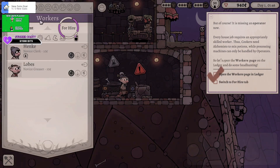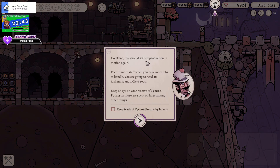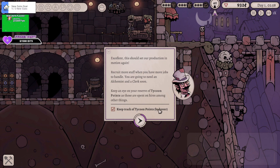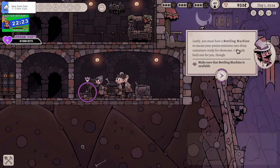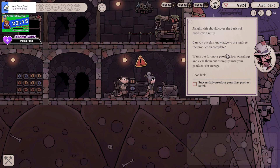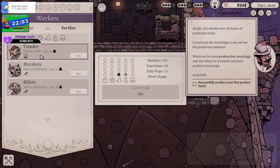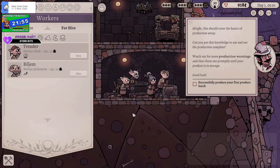We need to recruit more staff. When you have more jobs to handle you're also going to need an alchemist and a clerk. Keep an eye on your reserve points — these are used to hire among other things. Lastly you need a bottling machine — make sure a bottling machine is available. Watch out for production warnings. We need a novice — go with that and then I think they'll start. We've got too many staff, I messed up. I've ended up with too many staff, but it's fine — my mistake. They're gonna just live in the basement and do their thing.